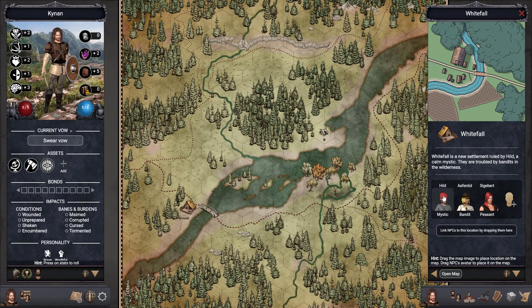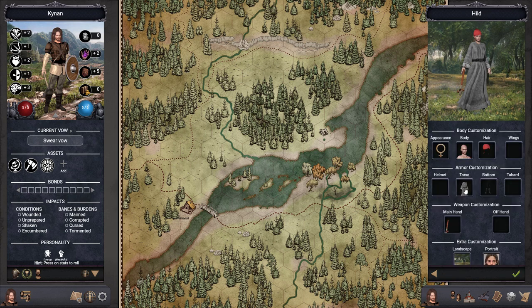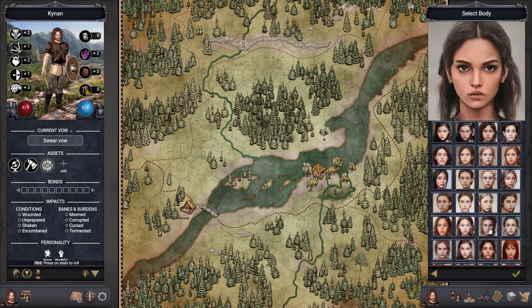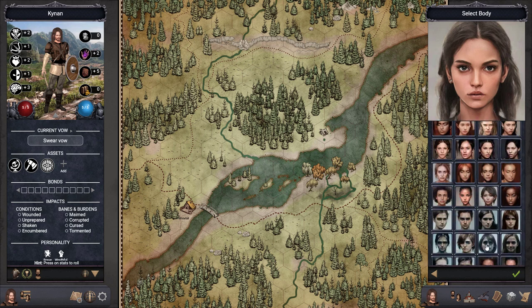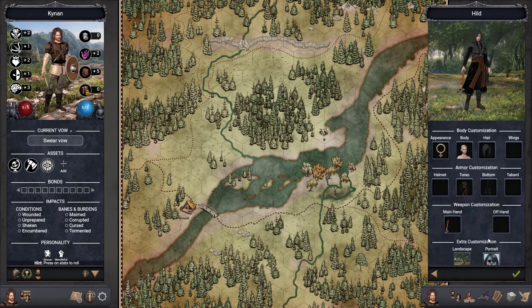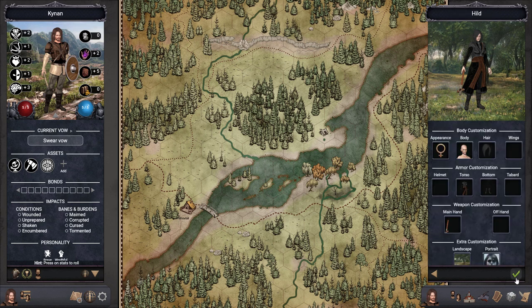The oracle gave us this settlement and the ruler is the mystic Hilt. She is a calm mystic who wants to learn the secrets of necromancy — that might be interesting. She intends to hunt monsters for ingredients and is usually thoughtful and sometimes resentful. Let's change the way she's dressed so she looks more like a necromancer — we can give her this black robe and a more sinister-looking portrait, maybe a bit more pale.